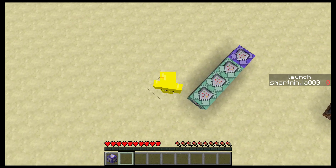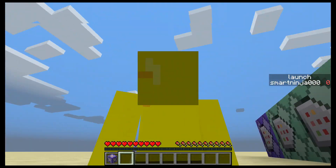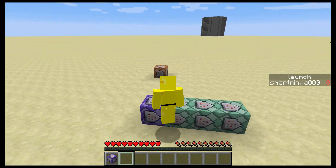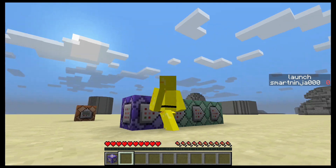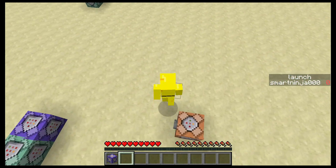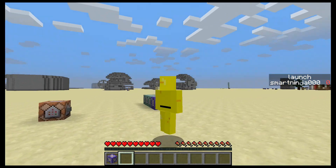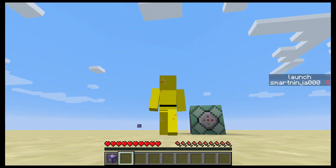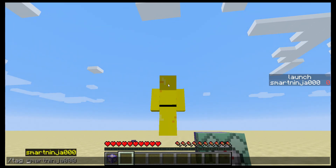What's nice about this is there's actually no-clip. If you don't know what that is, that means you can just travel through walls and stuff. Now it's not perfect — you can go through the ground, you can't go through walls. But it's still really nice.